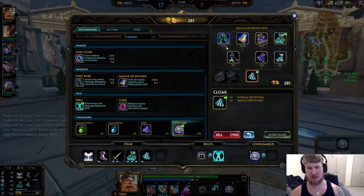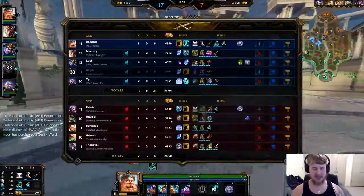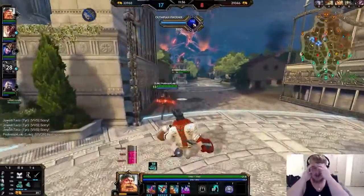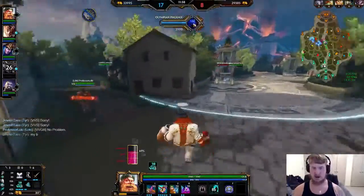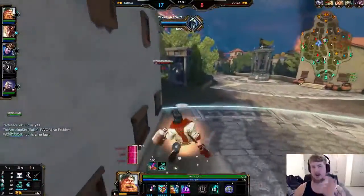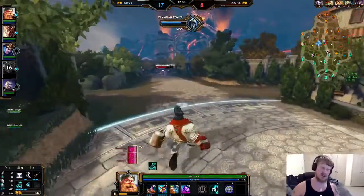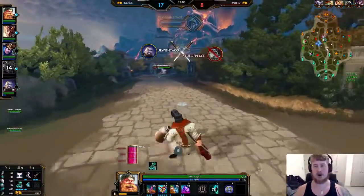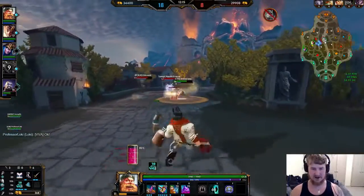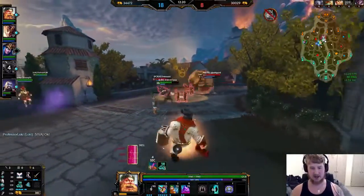Next up we're working towards Spirit Robe and finishing Wing Blade — those are our two main priorities right now. Their slows aren't really doing anything to me, so Wing Blade isn't my biggest priority normally. You want to finish Wing Blade right after you finish Urchin. Normally more teams are going to have slows, and I won't be as tanky as I already am here, but as of right now I'm going to work into Spirit Robe first, then come back for Wing Blade.